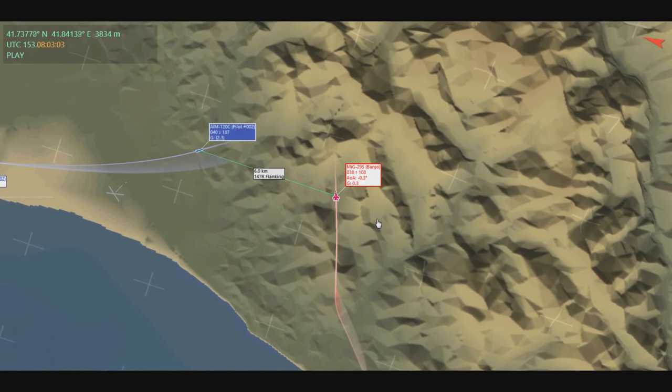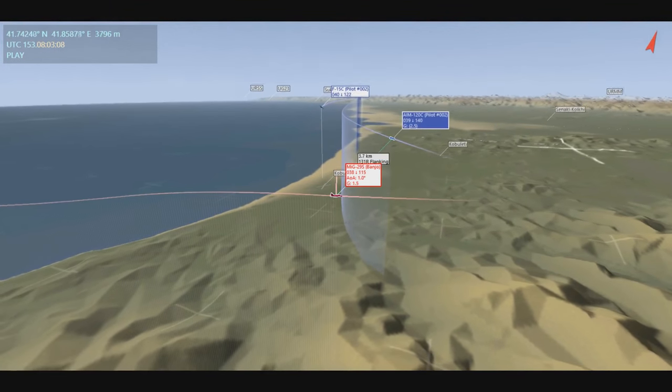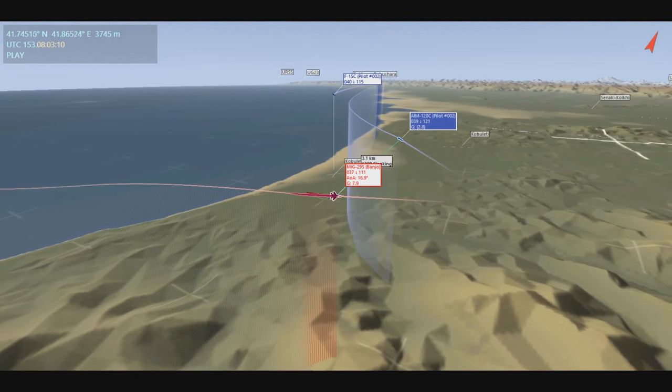Though I forget to retard the throttle and deploy brakes before I begin the break, this forces a wider turn than if I were turning just above corner, and causes me to over-G almost to the point of unconsciousness.